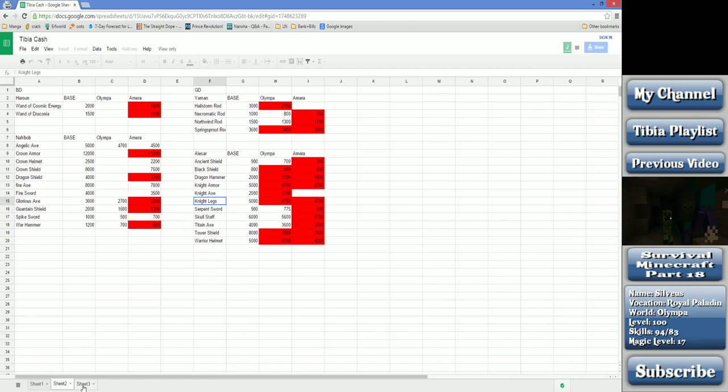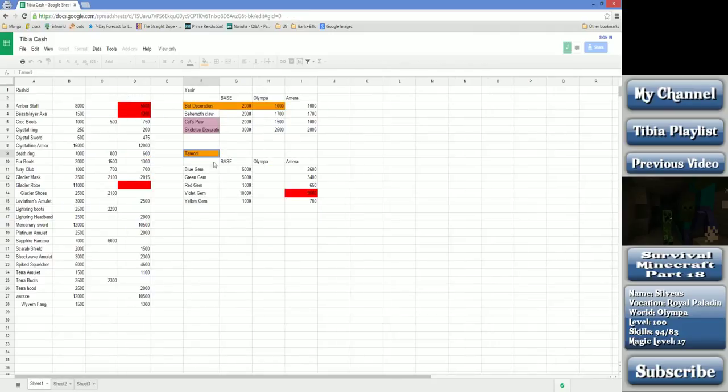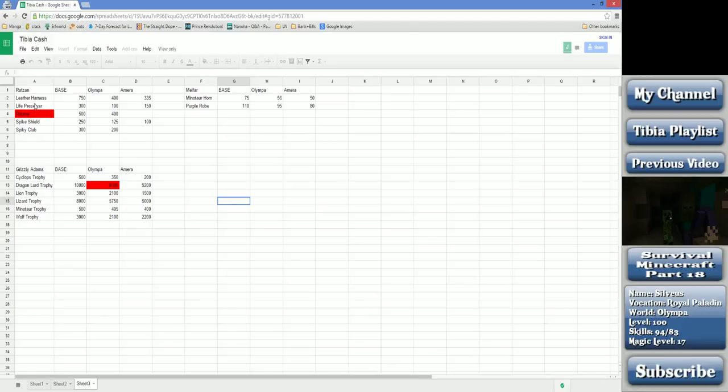The djinns are out of the question if you're not premium - nobody's really going to want to carry djinn stuff for you because that's a huge hassle, whereas a buddy might take stuff to Tamaril for you. Rafazan is in Venore, Melfar is in Kazadrun, Grizzly Adams is in Kronhub. All the Grizzly Adams things also require you to have a certain rank in the Killing in the Name of Quest things for the Paw and Fur society. If anybody needs help, I'll help if possible. Like, favorite, comment, and subscribe.